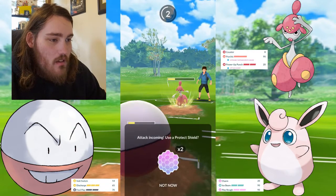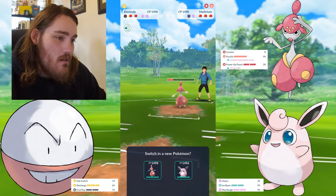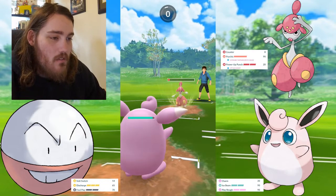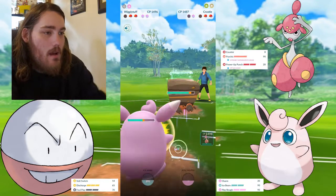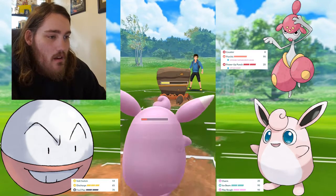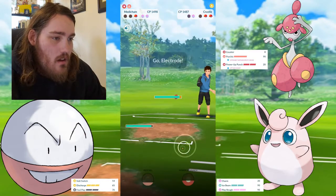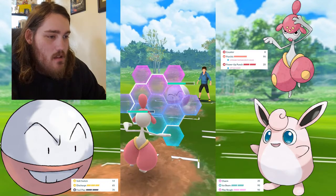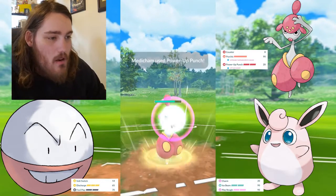Just throwing the Discharge now that they know I've got it. I'm kind of happy that they actually throw their energy on me in this case, because I want them to be down as much as possible. I come up with Wigglytuff, seeing if I can snipe. This is not enough energy for a Psychic, which is again what made me happy that they threw their energy before. They come up with a Crustle — that's a bad matchup against Wigglytuff. I'm saving two shields for Medicham and Electrode. This game is done; they can't do anything.